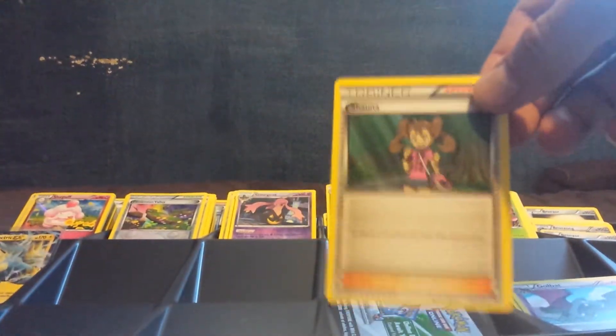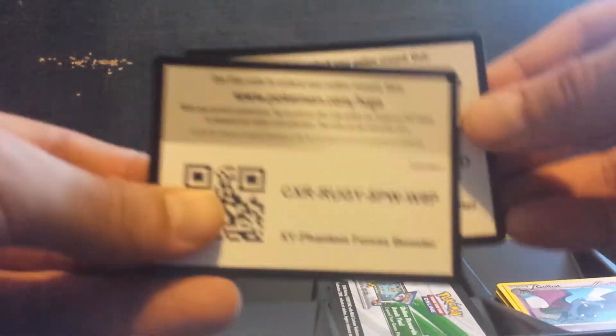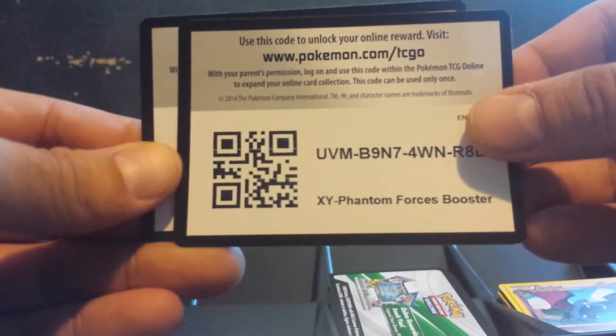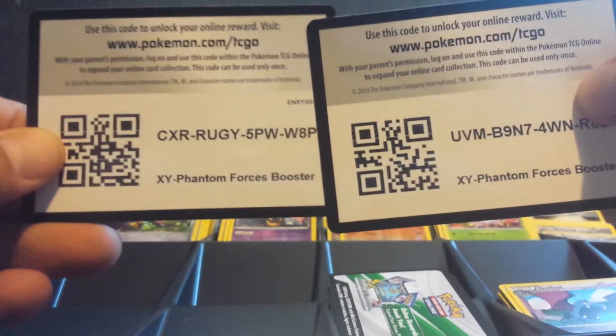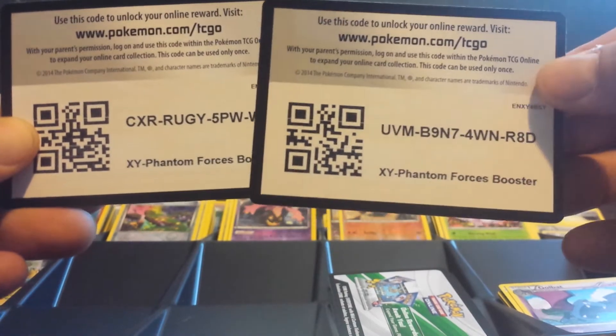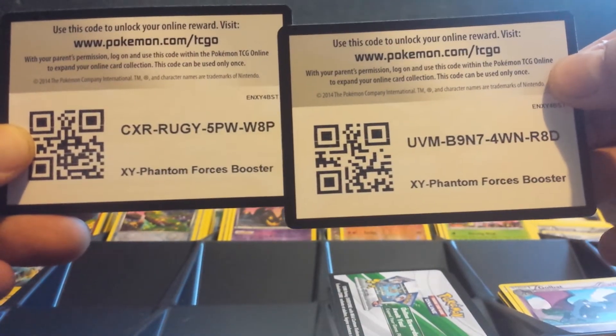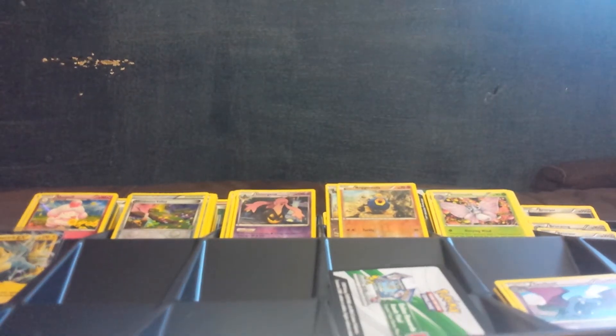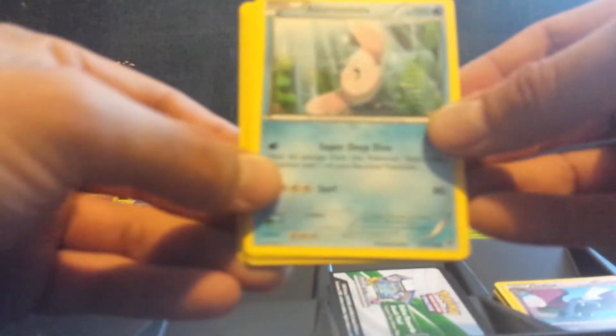I am happy. And I think I did not give you guys your code card — check it out. And a Shauna, so we're going to do a double. We got Rocket's Grunt and UV — make sure you guys use those. Definitely an awesome pack right there.